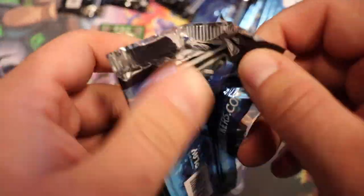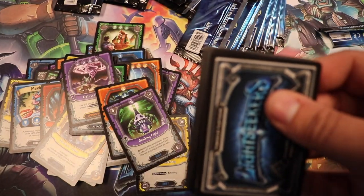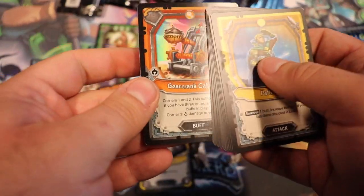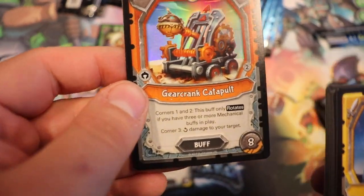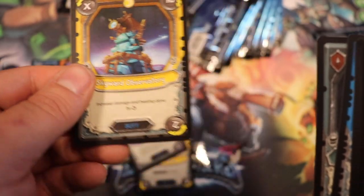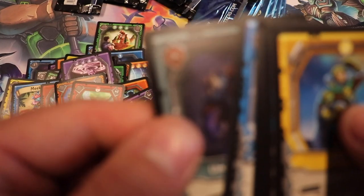Wow, I really am just terrible at opening packs — unless there's a tab on it, I just can't do it and I don't know why. Our foil is a Gear Crank Catapult. Our rare is a Swooping Rockwing. Skyward Observatory. Umbron Informant, and the rest are commons.